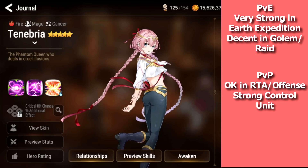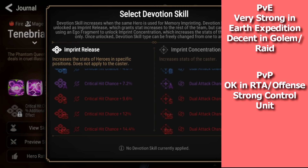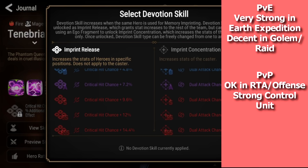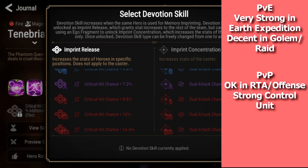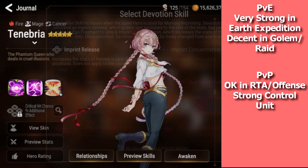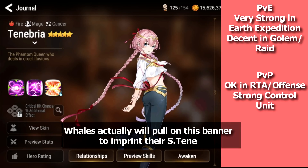Her imprint isn't that great in my opinion. Dual attack chance for self-imprint is unique, and crit chance for the team is okay, but you're not going to build DPS units with less than 100% crit chance if you're using them without Tenebria. It's okay in control comps since those units don't always run 100% crit. Most Tenebria copies you pull will be saved for Fairy Tale Tenebria and Specter Tenebria, whose imprints are a lot better.